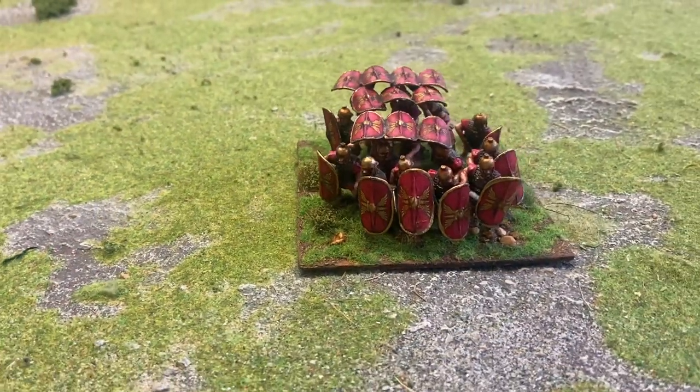Troops who are in a square, an orb, or in testudo always count as being close order. You can put the close order marker down if you want but you don't need to, because by definition — in the same way as a march column is always in open order — they are always going to be close order. They are the ultimate defensive formation but they are very slow moving. In the open they would roll 2d6 and remove the higher of the two dice. In any other terrain they can't move. You can form up in those formations in other terrain but they simply can't move.